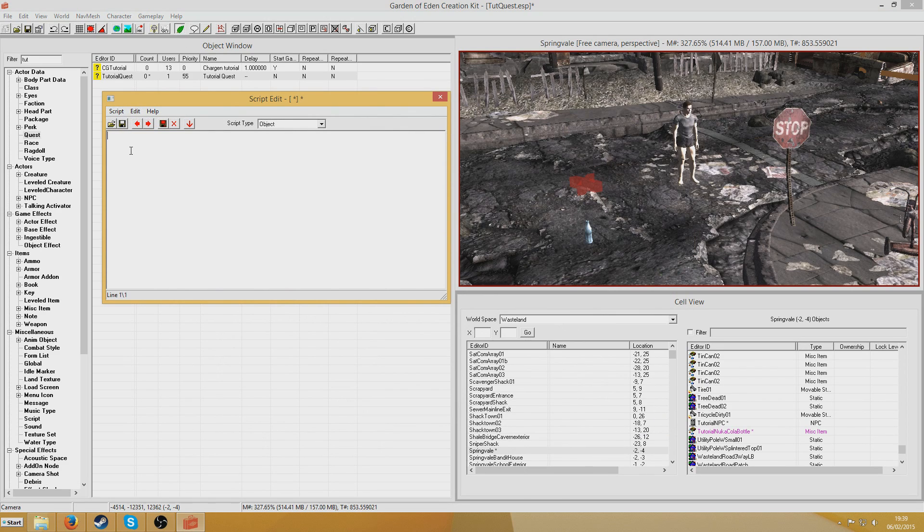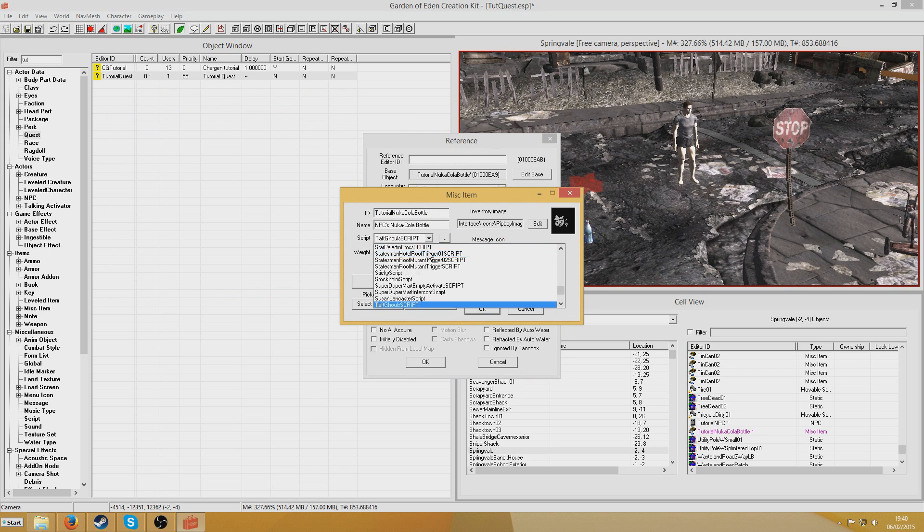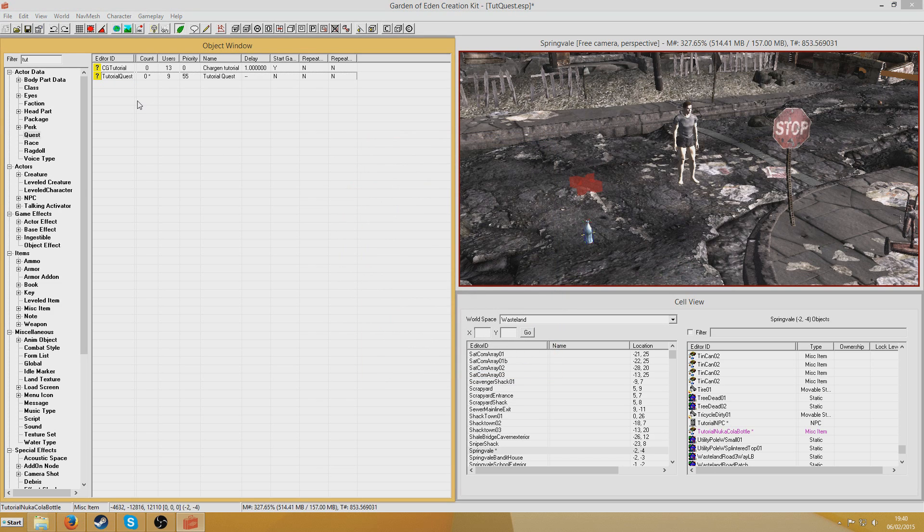Now for the final thing — the pickup script. I click the pencil and go to Script, then new. I'll give it the name SCN Tutorial Bottle Script. We're going to put: Begin OnAdd Player — so when the player adds it to their inventory this will trigger. Then: If GetStage TutorialQuest == 10, Set Stage TutorialQuest 20, EndIf, End. What that does is if the stage is 10 it will set stage 20; if it isn't 10, it won't set stage 20. I'll apply this script to the bottle.